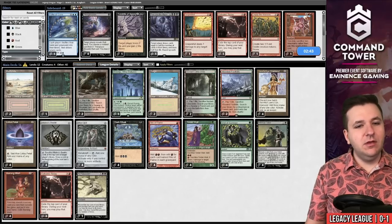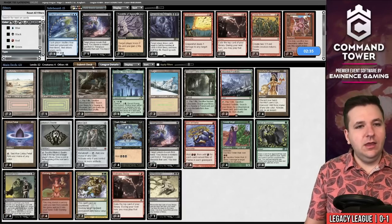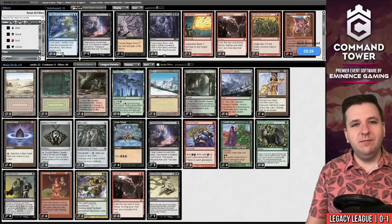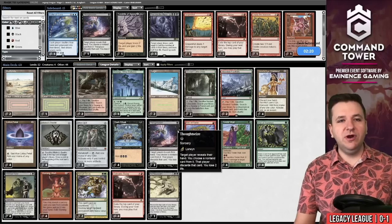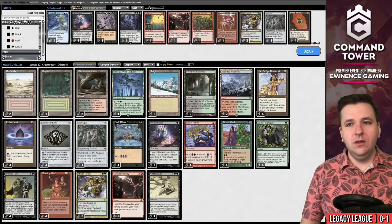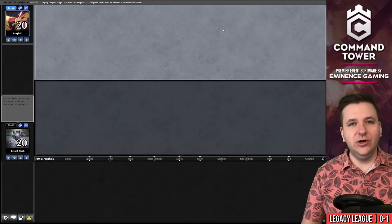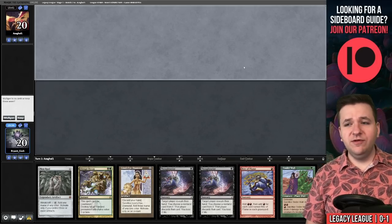We sacrifice our Lotus Petals and cast Tendrils targeting our opponent — that is game number one. For sideboarding I'll bring in a couple copies of Abrupt Decay and a few copies of Thoughtseize. In these matchups I like additional protection. I'm willing to bet this Hot Bant deck boards up to seven copies of Force of Will, and without Brainstorm I need more ways to find protection, so extra Thoughtseizes go a long way.